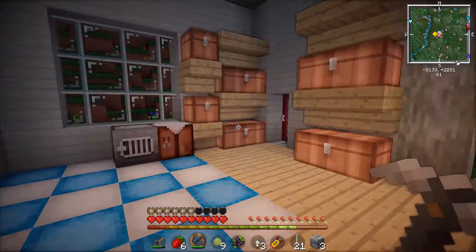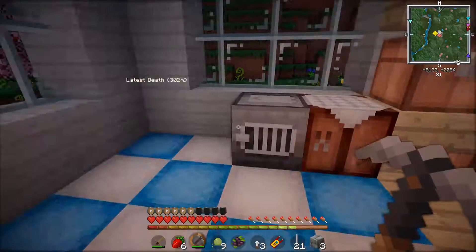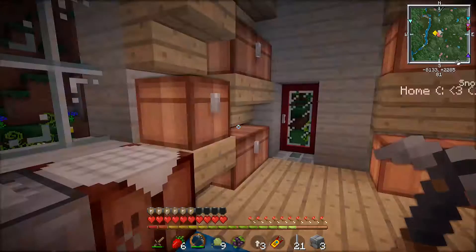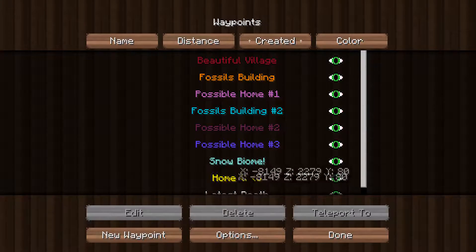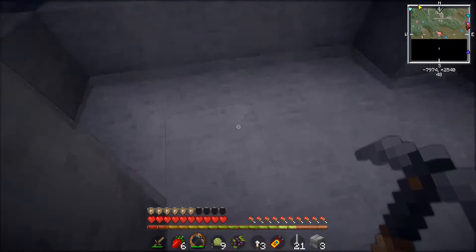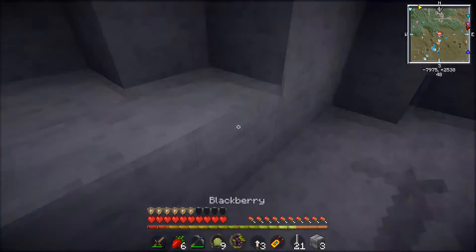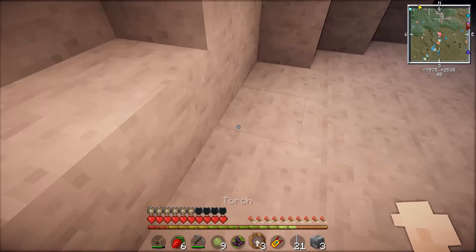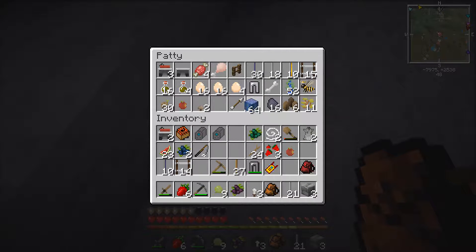Hey Bessie! I guess we're just gonna smelt our iron in here because I completely forgot that we had a furnace set up. Where did it go? Oh, it's right here - and I don't have any coal. Bummer. Let me go back to my death point so I can get my stuff back. Where exactly was it? I think it was up here. I'm gonna get my wood out so I can build up there.